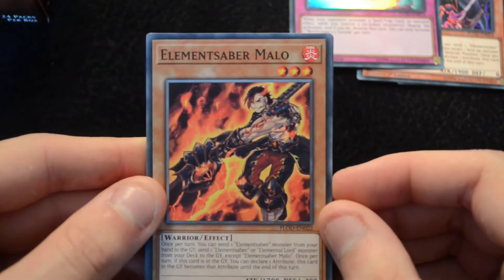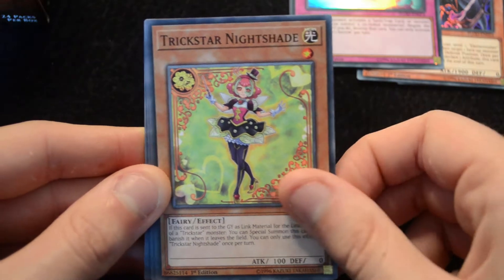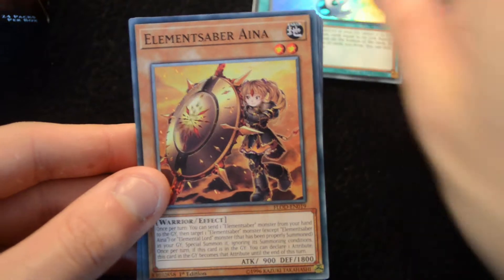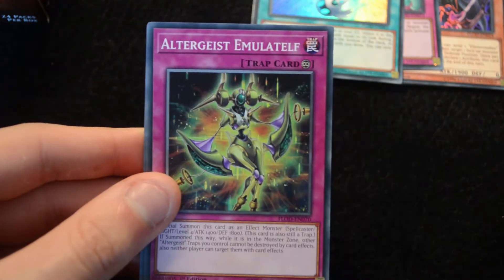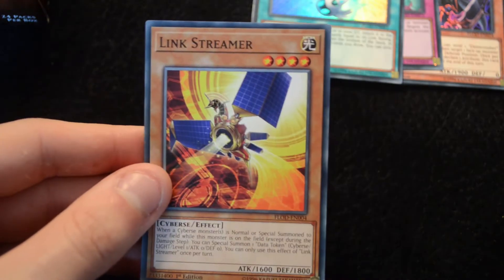Then another Element Saber, this time Marlow, World Legacy's Corruption, another Nightshade, Heartless Drop-Off, a Link Bound as our super. Then an Aina, an Emulet Elf, a new Altergeist trap, a Vendred Daybreak, and Link Streamer as the final card in that pack.